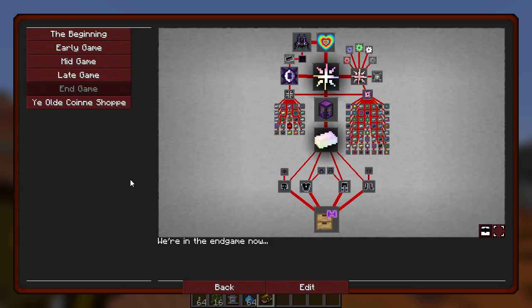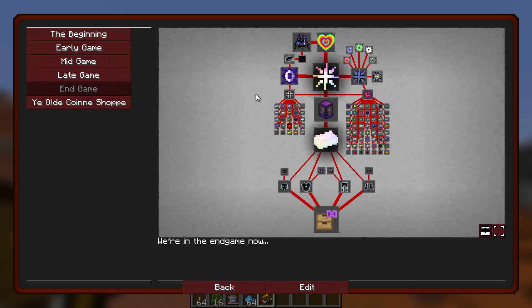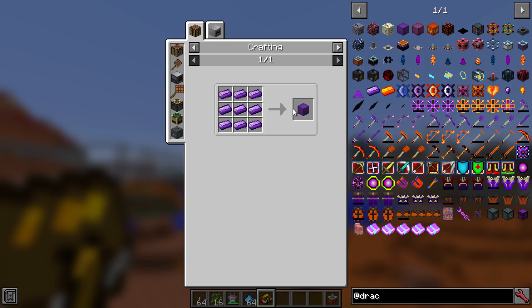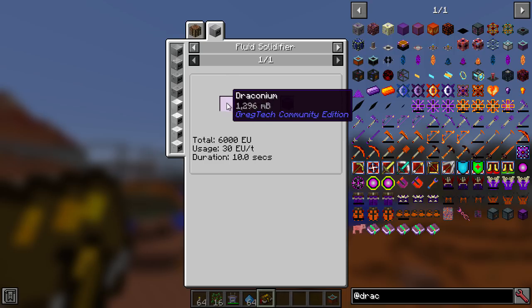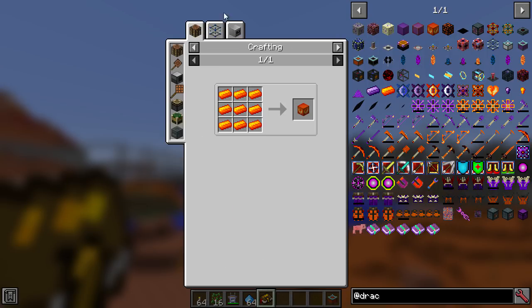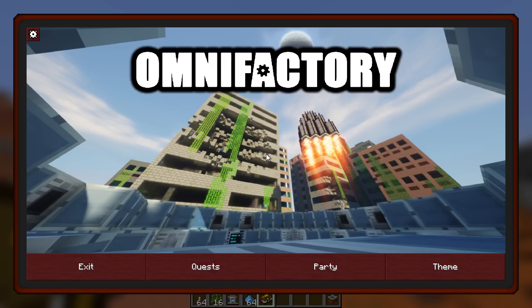The end game is maybe a little bit disappointing, seeing things like Avaritia and Draconic Evolution. I'm personally a bit tired of seeing those mods at the end game stages, but it does change the recipes quite a lot. If you look at the Draconium block, you need a fluid solidifier made from Draconium and the mold. Draconium itself is also made from different things — Molten Awakened Draconium. So there have been a few changes in how the end game is played out, which I do appreciate.